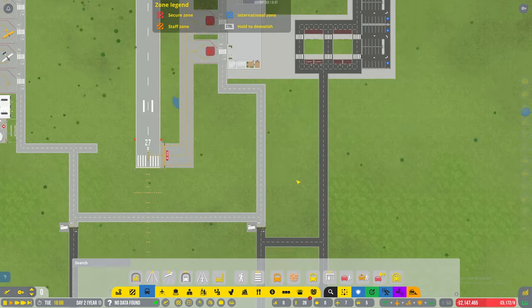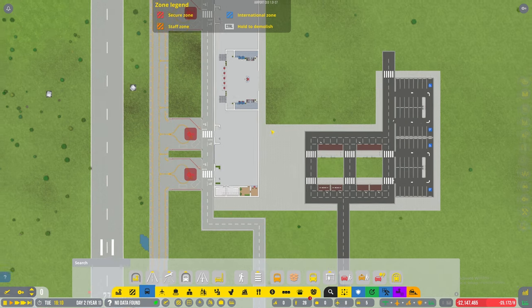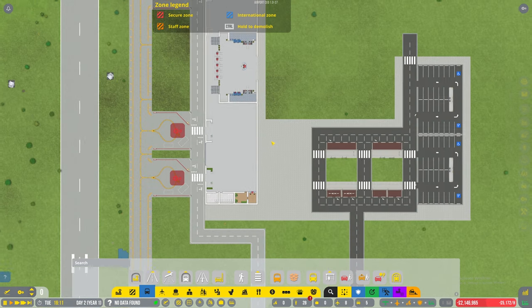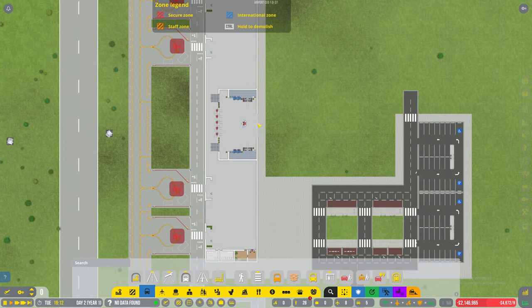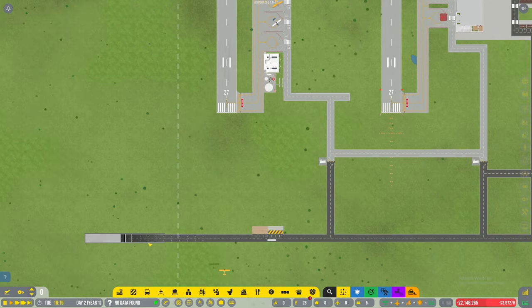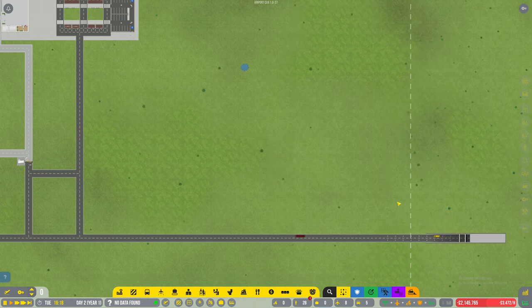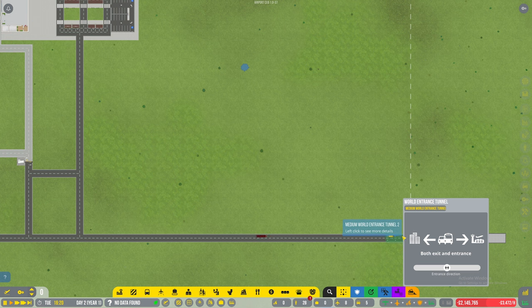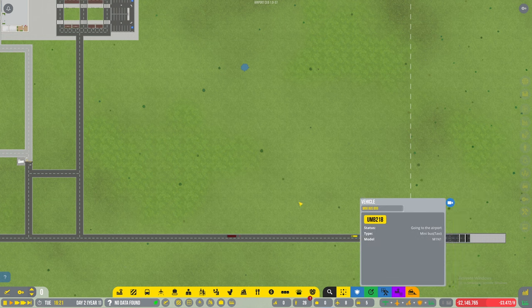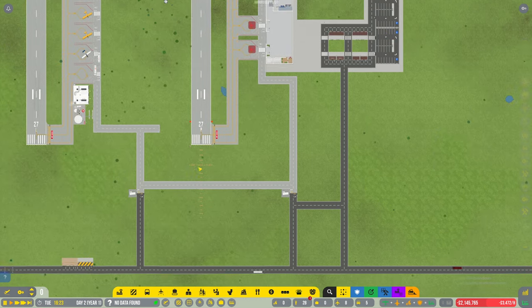No idea if that's going to resolve the issues, but it should hopefully. Staff should start coming soon - they should be able to get dropped off here and come in. They said no subways or entrances but they've got entrances here. Oh, there's a bus - airport shuttle! And there's a taxi, a minibus coming in as well. Hopefully that's bringing all our staff in now.